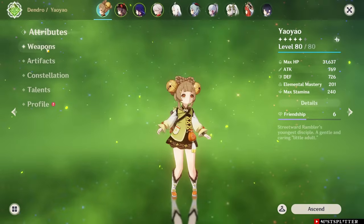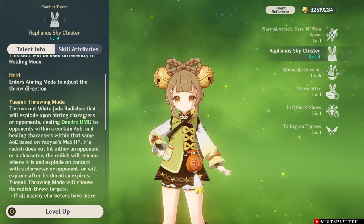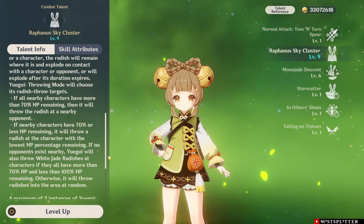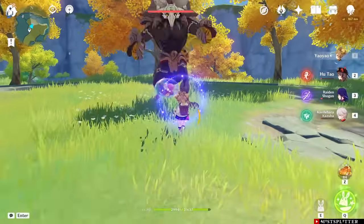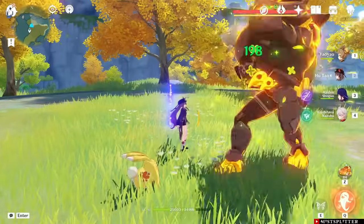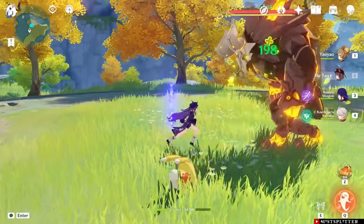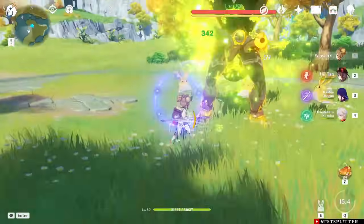There is also another Dendro healer by the name of Yaoyao. My Yaoyao is built with around 30,000 HP, running the two-piece Ocean-Hued Clam Set. Her Elemental Skill is level 9 and her Burst is level 6, so my Burst healing is a bit lower than what level 9 could do. One thing to note is that Yaoyao's Elemental Skill only heals you if your active character is below 70% HP, while her Burst has no such requirements and heals the whole party. I'm firstly going to use her Burst for around 5 seconds, then switch to her skill. With 5 seconds, Yaoyao was able to heal Raiden and Kazuha to max HP and Hu Tao gained 60% HP. After I cast her Elemental Skill, Hu Tao did not receive any healing, because her HP was over 70% — so the skill did not heal Hu Tao. In this rotation, I gained 260 points.